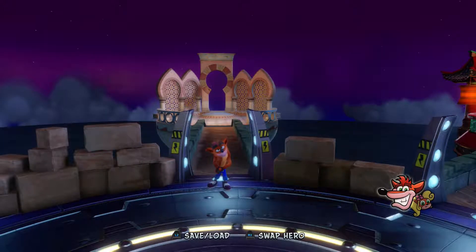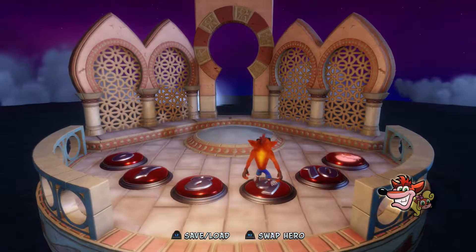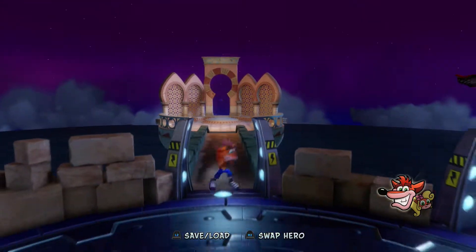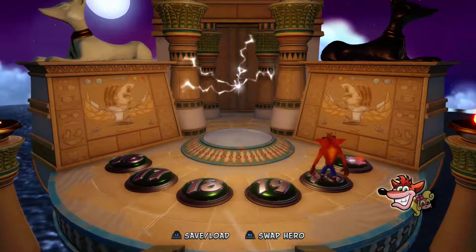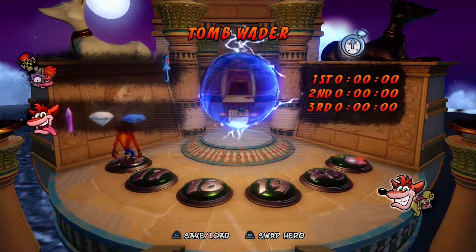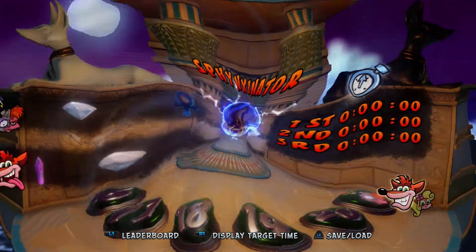Now, there's three levels you can earn this Secret Trophy on. You can either go to level 9 on the second world — this level is called Tomb Time — or you can go all the way to world 4, where there's two more levels. The second one is level 20, Tomb Raider. But the level we're going to be doing today is level 16, the Sphinxinator. Once we get in the level, I'll show you guys how to get the Secret Trophy. It's actually pretty easy.